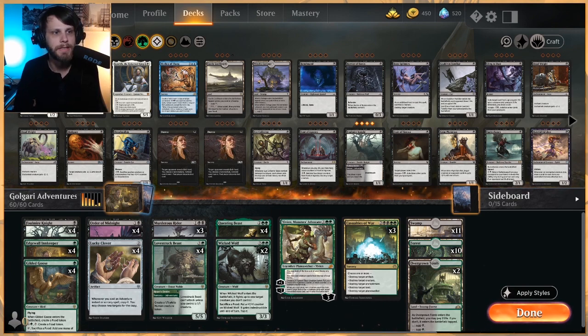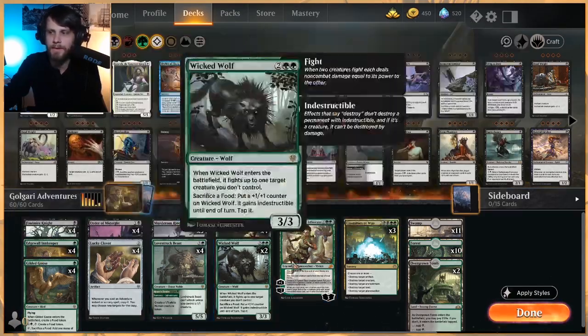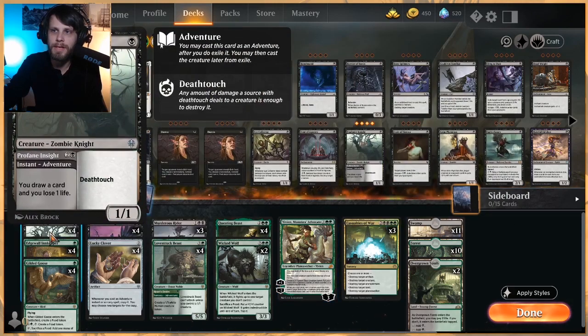Let's jump into the deck. Today I thought we'd go with a classic deck — this is one I've played before, though it's been a while. It's been kind of since Throne days that I really played it, and for good reason: it's a Golgari Adventure deck. A lot of those cards came out of that set. Truly the only new card is Vivian, which I think is a very good include. The majority of our deck is creatures.